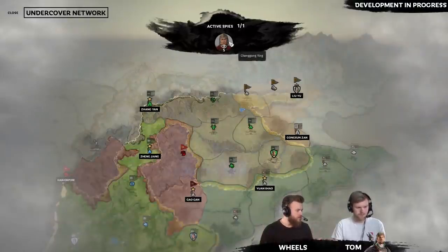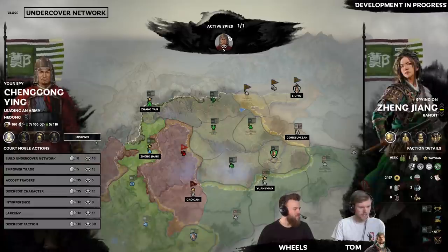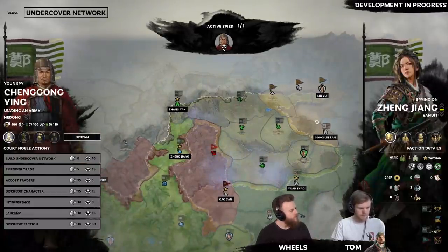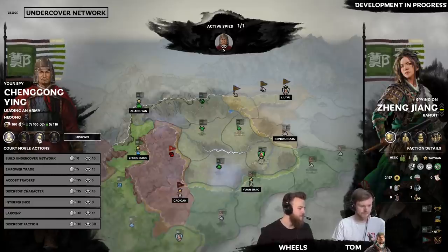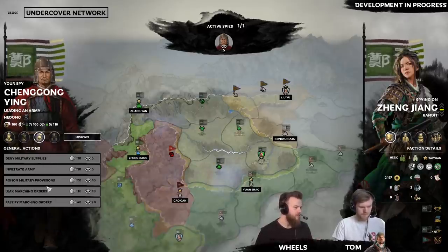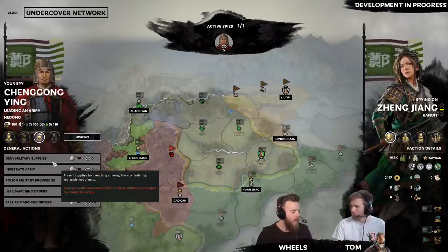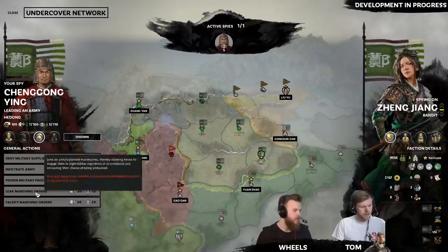Next turn, going back over to Tom's screen — you can see the spy is in the undercover network, now hired and made a general. As seen in the other spy videos, for every different tier of actions available to you, they're all linked to that person having a certain rank in your faction. So if you were to adopt them or even marry Zheng Zhang to Changkong Ying, you'd get access to those family tree abilities as well, which are really, really deadly.